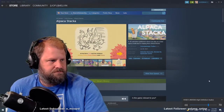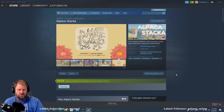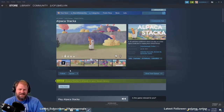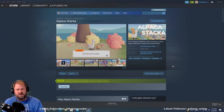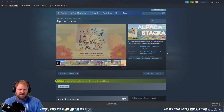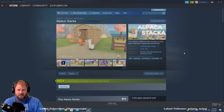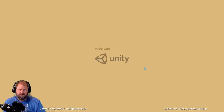Without further ado, let's get playing some Alpaca Stacker. It's a 3D adventure platformer where you play as a kind alpaca dedicated to helping their animal friends. The reviews are overwhelmingly positive — 624 reviews. Congratulations to the developers. That's usually a really good sign on Steam, and it's not just them asking their mom to stack the reviews.